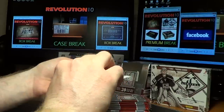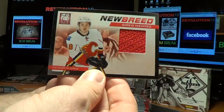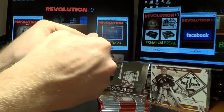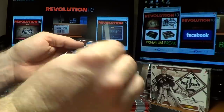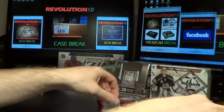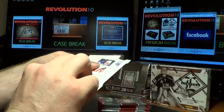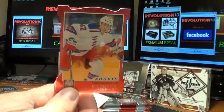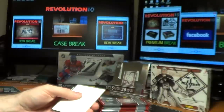We've got an Aspirations card for the Penguins, Jordan Stahl. And we've got a New Breed Auto for the Calgary Flames, Greg Nemishe — love those two-hit packs. And there he is again, rookie card for the Flames, Greg Nemishe, numbered 684 of 999. Oh, I like this one — we've got a rookie card for the New York Rangers, Carl Hagelin, 66 of 99. What did I tell you? There you go.